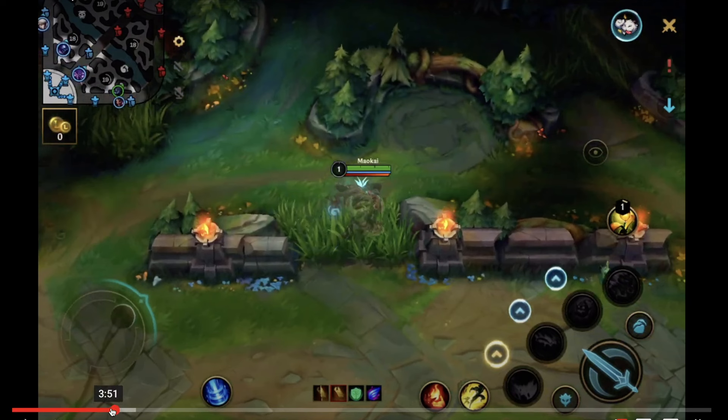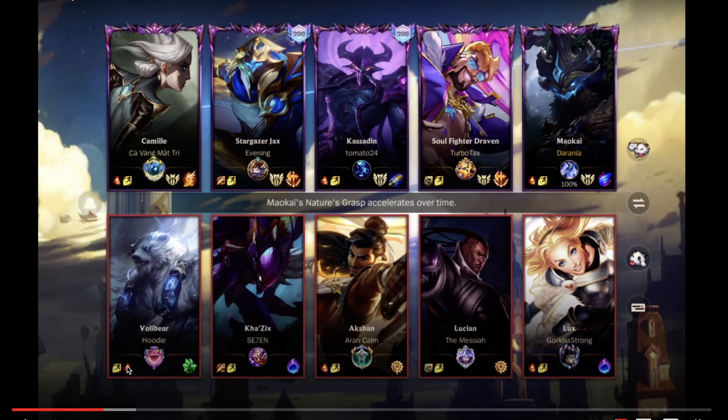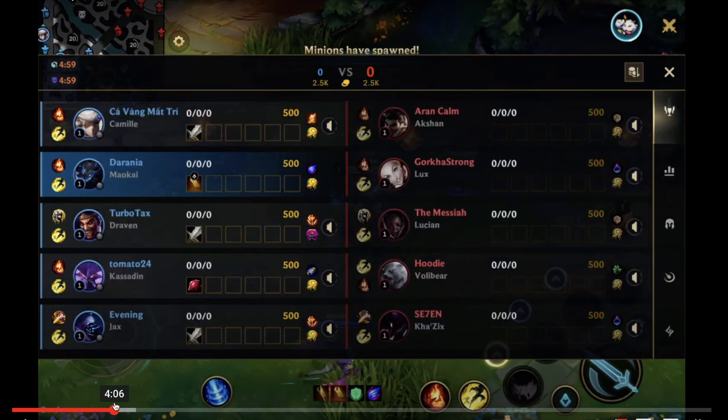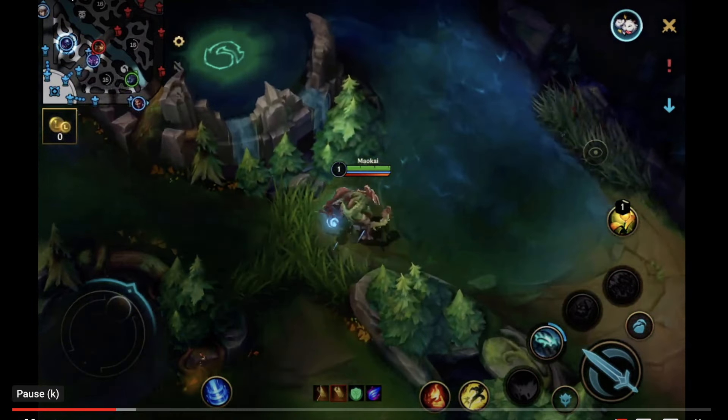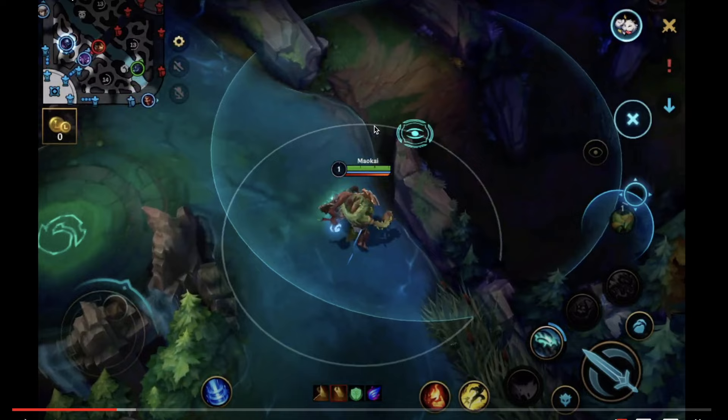We need to understand how a matchup goes. We're against Lux and Lucian. Draven is obviously very good early game and good at all-inning. When you see your ADC walking up like this, we don't want to be walking for a ward — we just want to be following him. Whatever your ADC decides to do in solo queue, we just have to go along with them, because he might walk into that bush and die. This ward doesn't give you much information early game; the main information you want is where the jungler is starting.